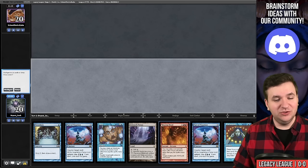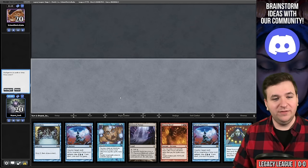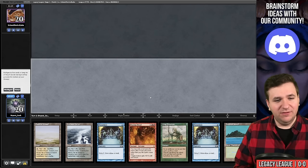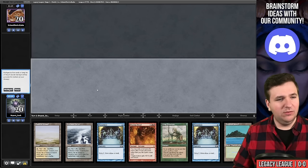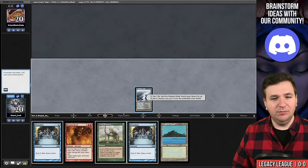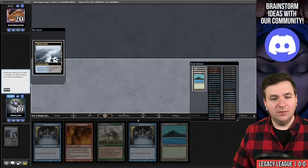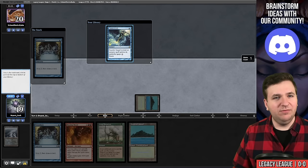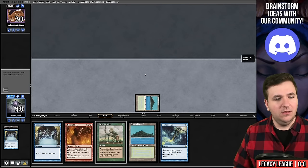I have Inkmoth and Blazing Shoal but no second land and no large creature, so I'll send this one back. The double Pact of Negation isn't ideal. This next hand is better — we'll keep, bottoming a fetch. Play Polluted Delta, grab Tropical Island, and Preordain. I'll keep the Flusterstorm here and pass.